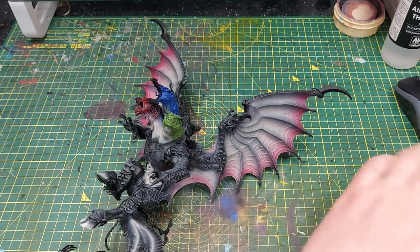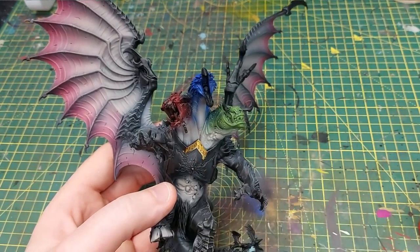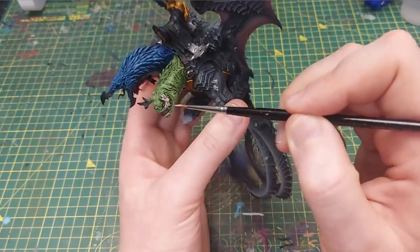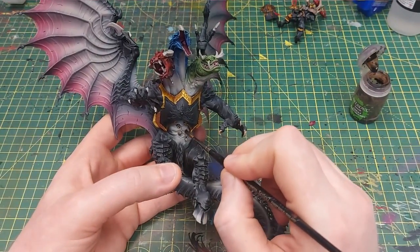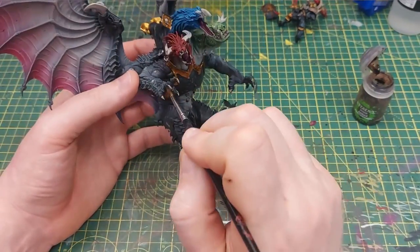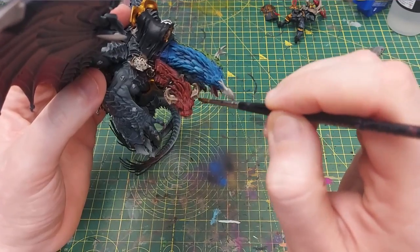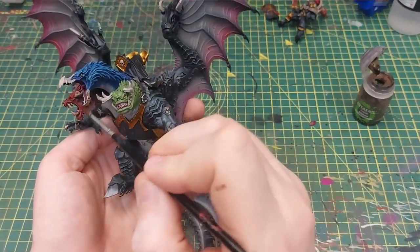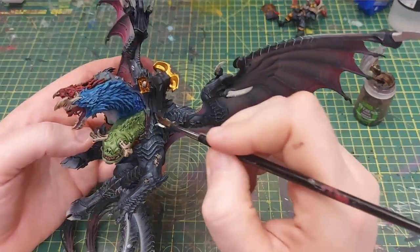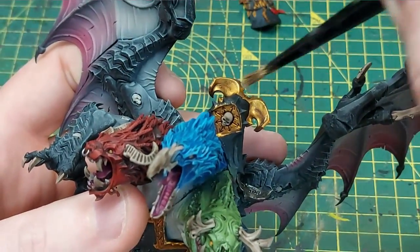We use Retributor Armor to paint all of the armor trim including on Archaon himself, then Rakarth Flesh for any skulls embedded in the arms and legs, and any horns and beaks on the heads. We use Dry Bark and Lead Belcher for the leather and chains on the dragon's back, then cover all of that — including the Retributor Armor — in Agrax Earthshade. We washed each head with its respective shade: Thondia Brown on the Nurgle head, Drakenhof Nightshade on the blue, and Carroburg Crimson on the red. We then dry brushed them — Wych Flesh on the Nurgle head, Temple Guard Blue on the Tzeentch head, and Evil Sunz Scarlet on the Khorne head. We highlight all the gold back up with Retributor Armor and the silver using Stormhost Silver.